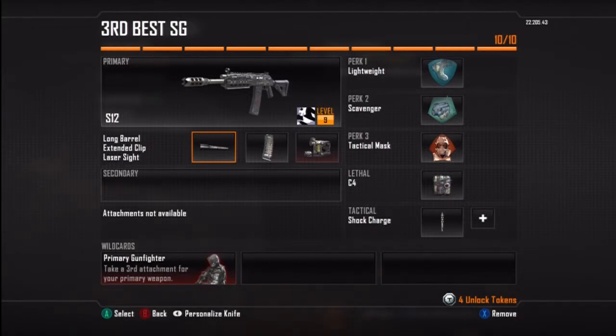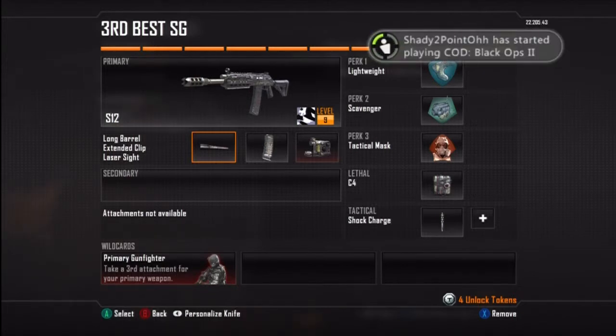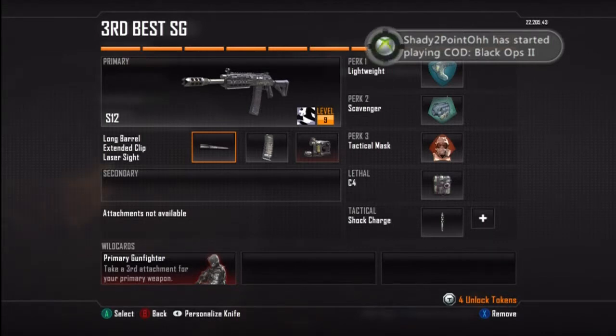For my primary, let's get started. I have the S12 — or the Saiga 12 — with long barrel, extended mag or clip, and laser sight. Great attachments for this gun. Long barrel: every single shotgun class should have this. You should never be without it — it's always good to have increased range on a shotgun.